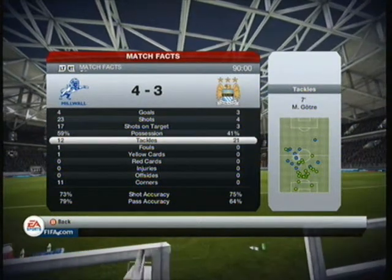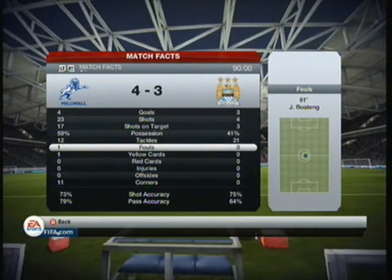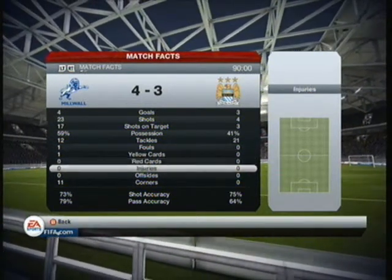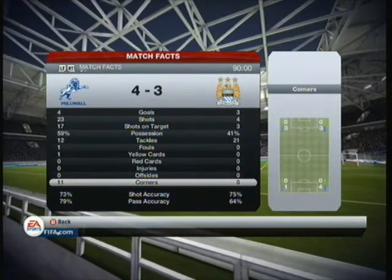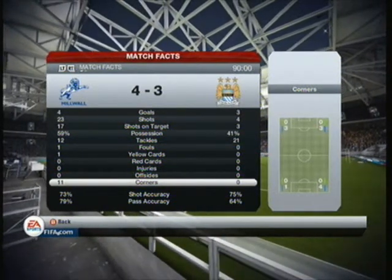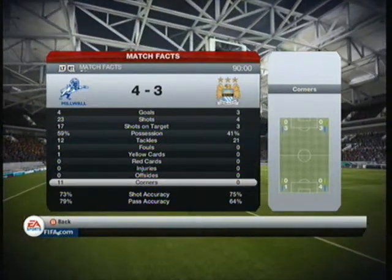The possession was 59% to me to 41%, which is exactly the same as it was at half time. I made 12 tackles compared to his 21 — look at where all these tackles were from, like on the outside of the box, sort of areas where I'm about to take a long shot. I gave away one foul with Boateng — it was quite stupid from the ref actually, I just ran in and couldn't stop and as I stopped his player ran into me and I got a yellow card for it. There were no red cards, no injuries, no offsides, but I had 11 corners to his zero, which proves how much I was on the attack. Shot accuracy: 73% to his 75%, and a 79% pass accuracy compared to his 64%, so obviously my passing was a bit more up to scratch.